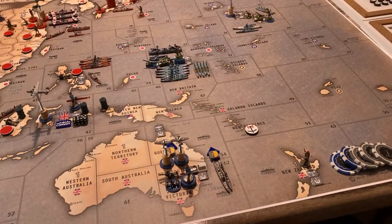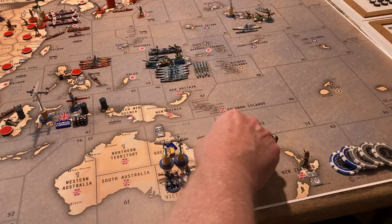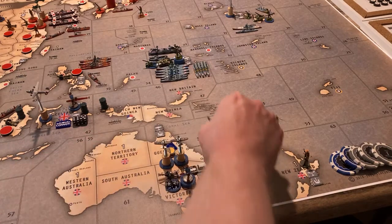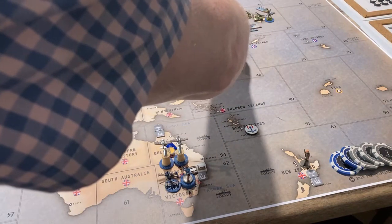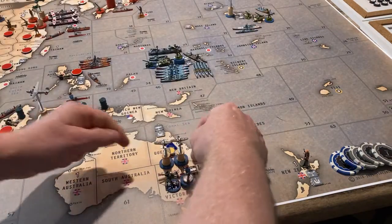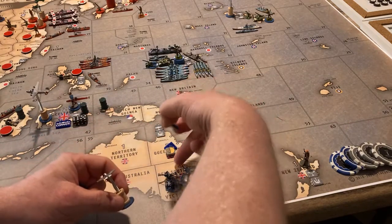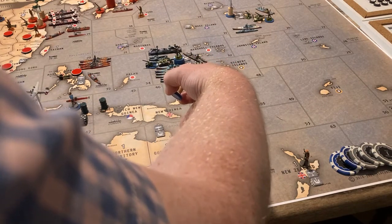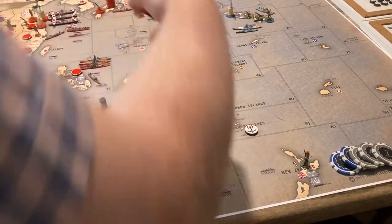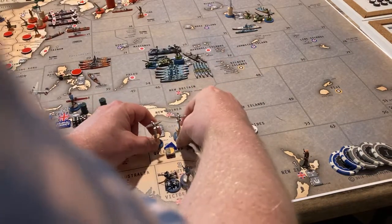Over in Australia, the cruiser and destroyer in sea zone 62 will go one, two, three and join the American fleet around the Carolines. The three fighters from New South Wales will go one, two, three, four — they can't make it. Okay, they'll go forward into Queensland.